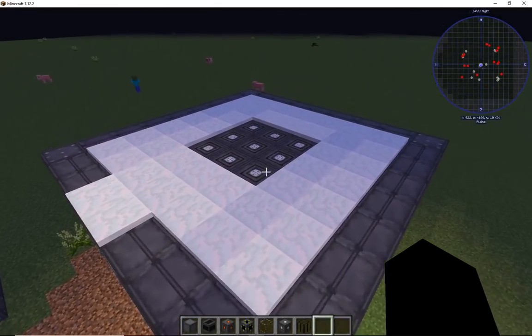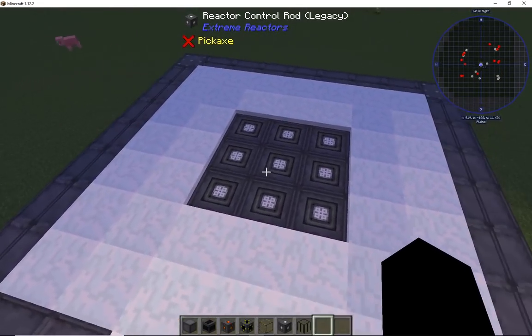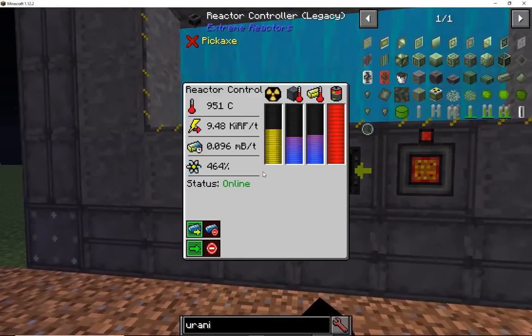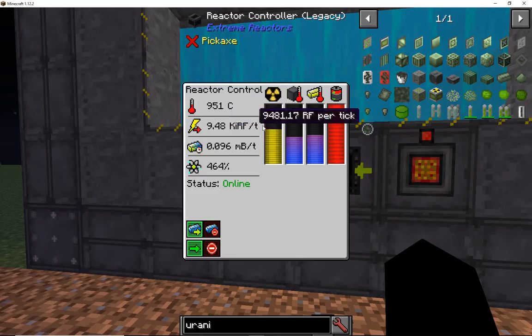If you want to, you can even go bigger — you can go taller, you can go wider, in which case you have a bigger middle. You could take the middle and do a 4x4 or 5x5, and make sure you have a 2-space gap all around. In a sense, what you're doing is not only saving on the burn-up of your fuel, but you're also still getting good power output out of it.